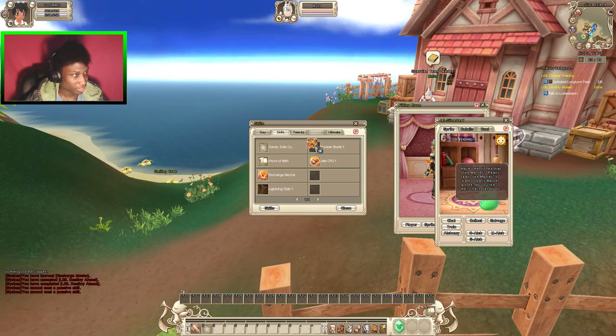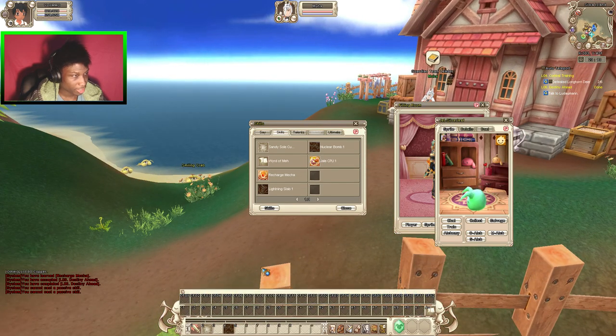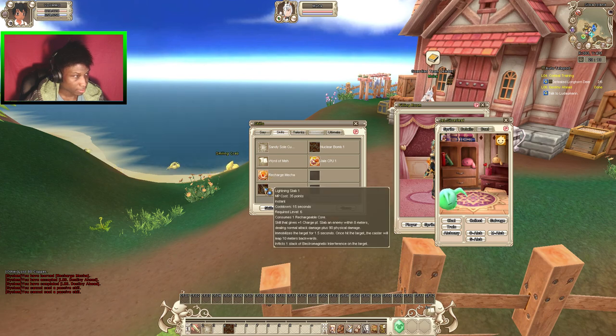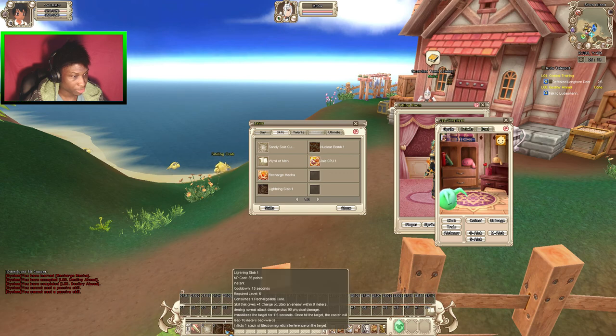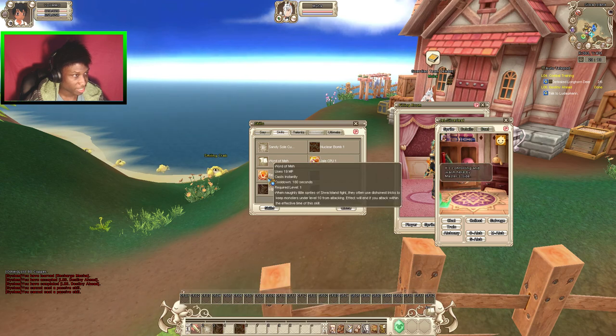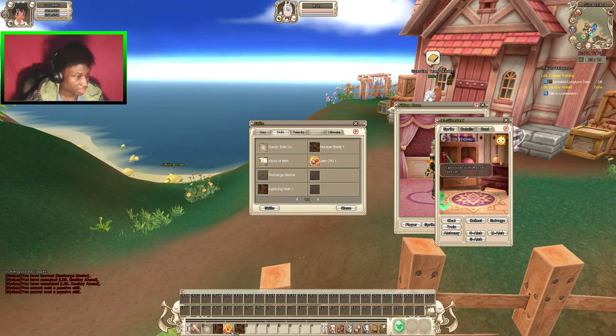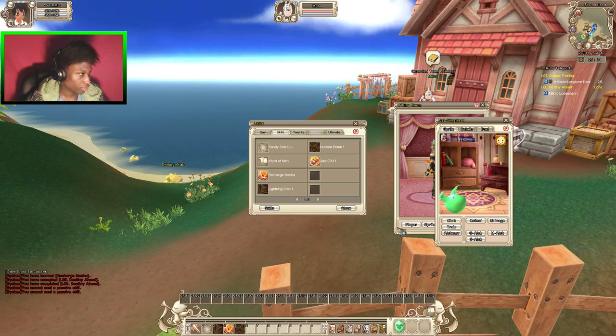Why do I keep trying to drag everything? New clear — and this gives one charge too, so move this back. Does this give a charge? Nah, it doesn't give a charge — it's just a normal thing.